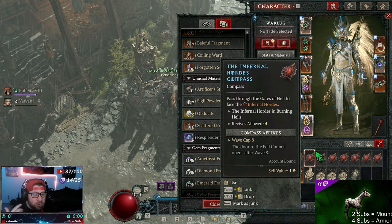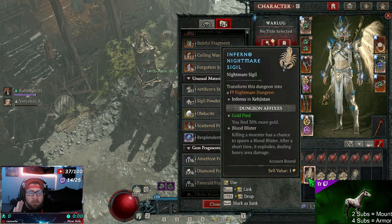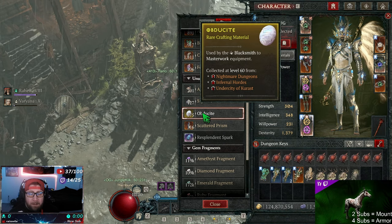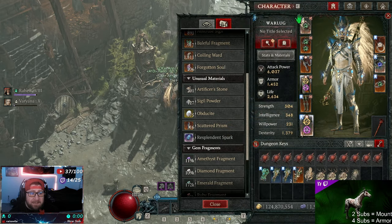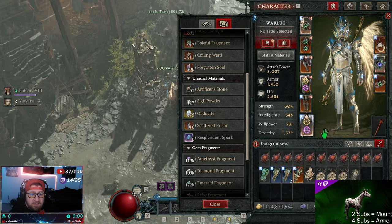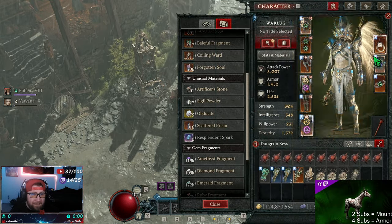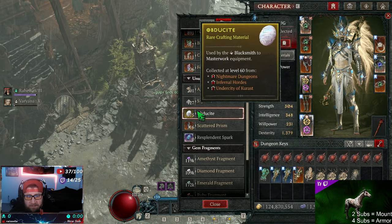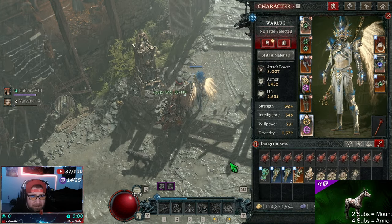Combine Infernal Hordes with Nightmare Dungeons — Nightmare Dungeons have gotten 100% better. Definitely do these to get a bunch of Obdusite to masterwork your gear. I still haven't masterworked my gear because a lot of it isn't ancestral yet. Once I get pieces ancestral I can do my pants and gloves, but everything else needs to be ancestral first. Racking up Obdusite through Nightmare Dungeons is a very solid choice.